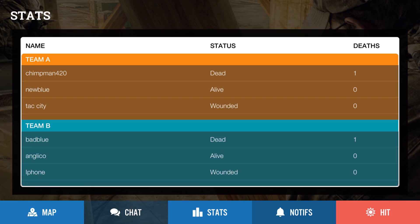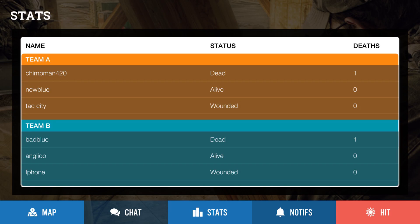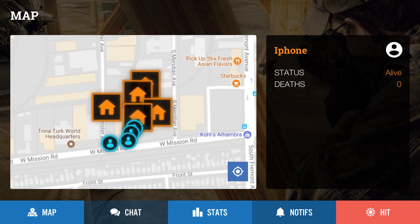Next we have stats. The stats tab is basically the scoreboard for the game. On the stats page, it will have the team name and player names. Later on it will show points, their status, and their deaths. Also, later on in the game, this will probably also depict what class they are.